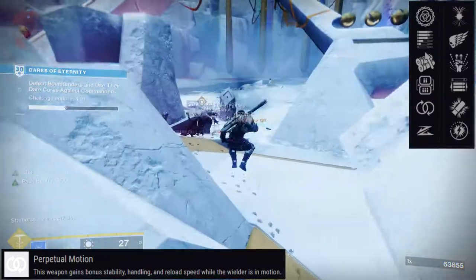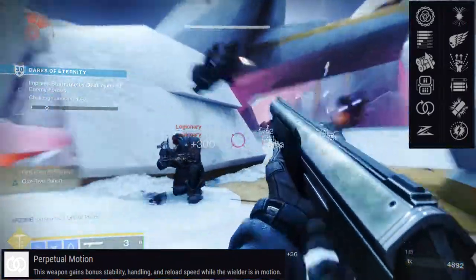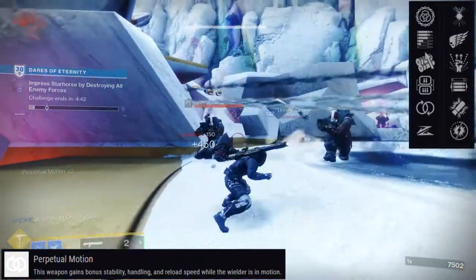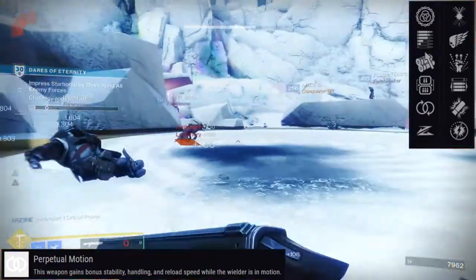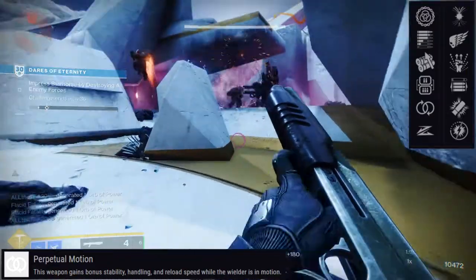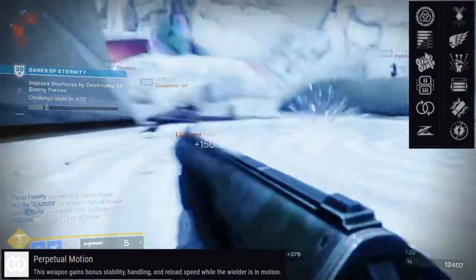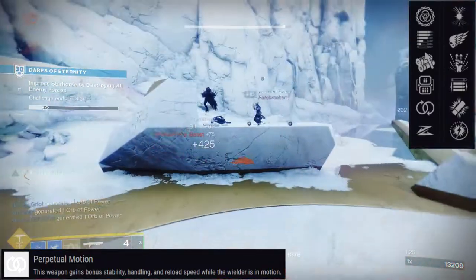For PvE, Lead from Gold and 1-2 Punch — I'm not even going to think twice about it, honestly. I think those two are going to pair well. Lead from Gold, you're going to be getting ammo from Heavy Bricks, and 1-2 Punch lets you kill things faster. For all builds — PvP or PvE — you're going to want a Slug Mag. It's just going to be better overall.